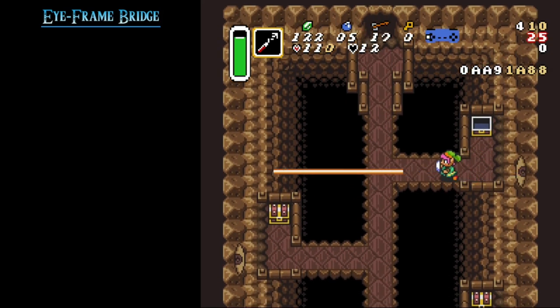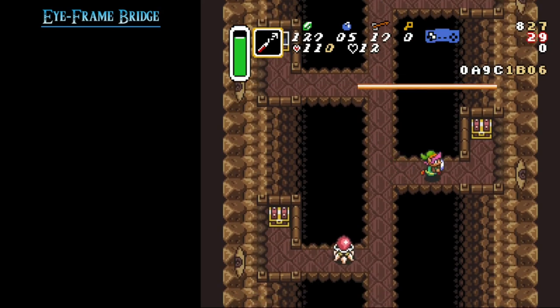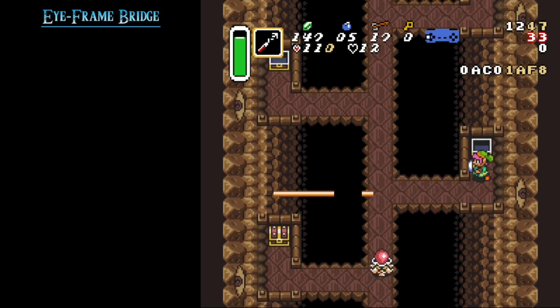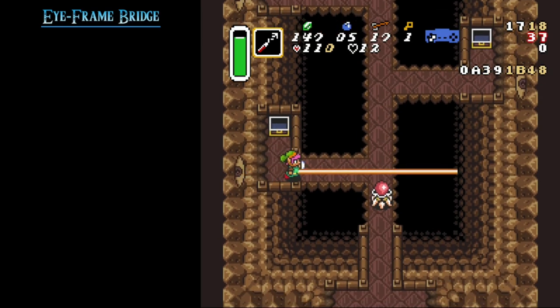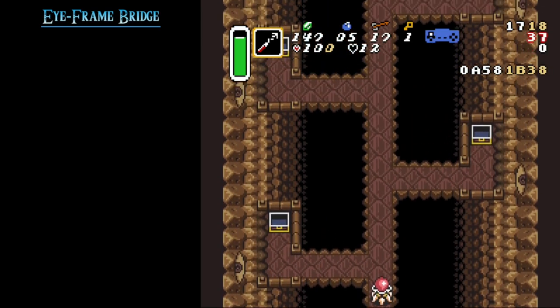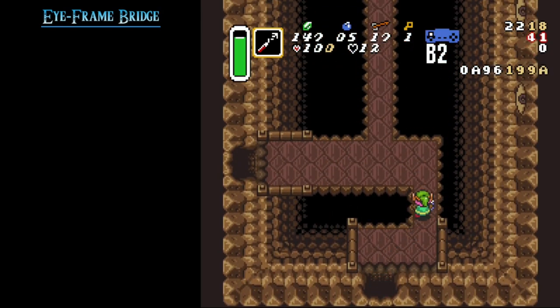Hey render runners, today we are in Turtle Rock and we want to clear laser bridge. However, in this scenario we don't have boots, an invincibility item, or the mirror shield, but we do have the hookshot. I want to give a big shoutout to 2c+ who showed me this — his Twitch channel is in the description.